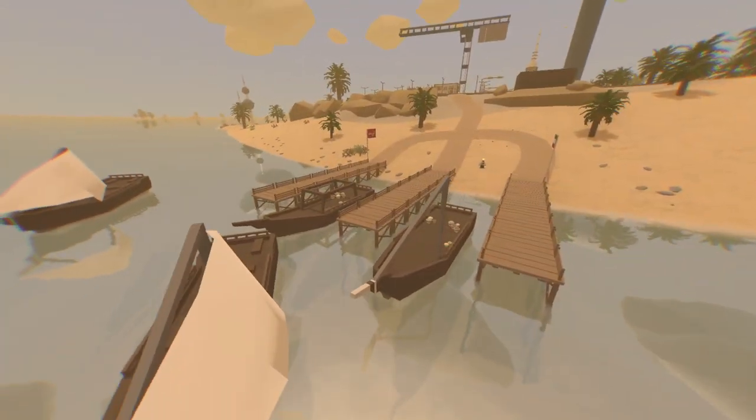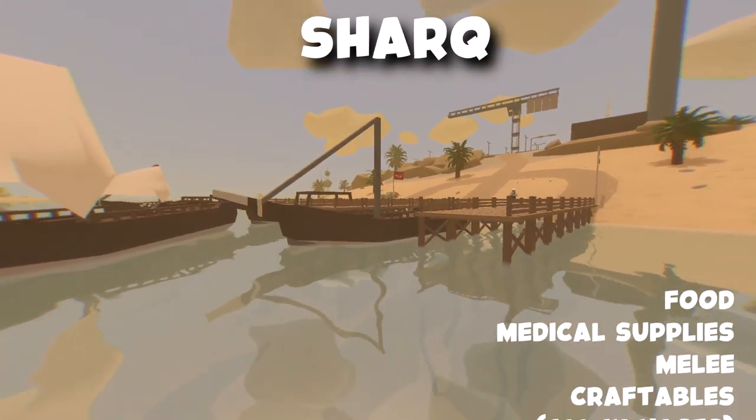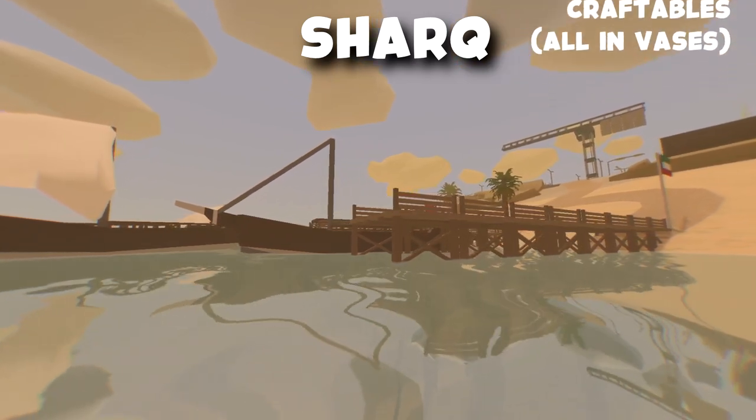Right under Kuwait city there is a small dock called the Shark. Over here you could find food, medical supplies, mealies, and craftables inside those vases.